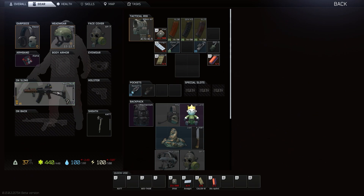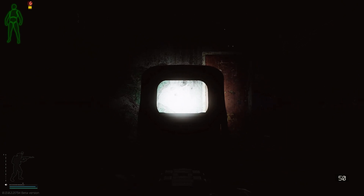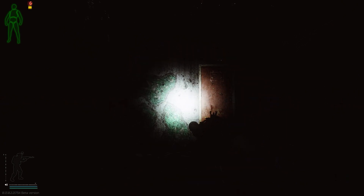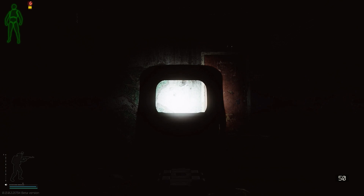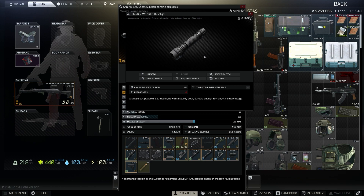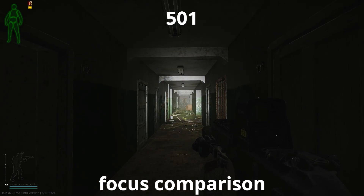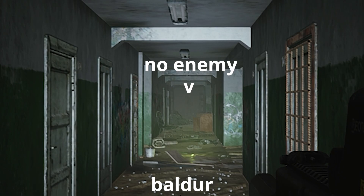Now, before we get to the build, I want to talk about flashlights for a second. I have a problem with a lot of flashlights in the game where when you shine them on a wall, it'll kind of dim out your reticle. I don't really like that, but a lot of other people seem to not mind, so this is more of a personal preference thing. But I found that the 501B doesn't really do that as much, and it still has the blinding effect that other flashlights do. The 501B also has a more focused beam than something like the boulder, which doesn't allow you to see as far.